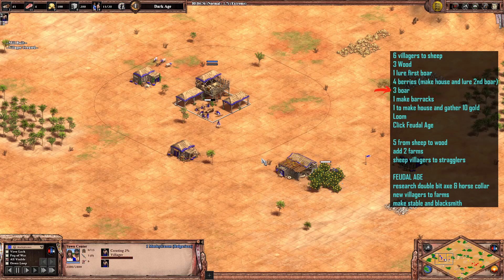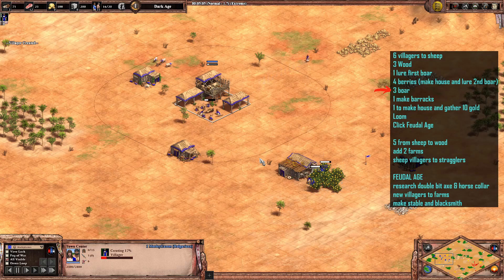As your militia comes in, you should be pretty much at the end of the enemy base and you can deny them making their own military buildings. If they've gone up for scouts or for archers, you should hopefully be there and able to deny those buildings being made.